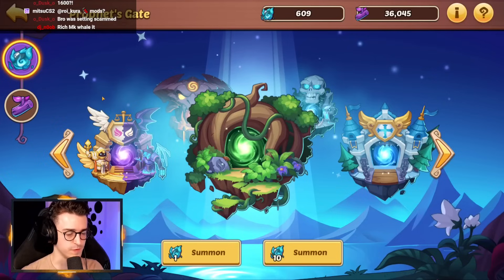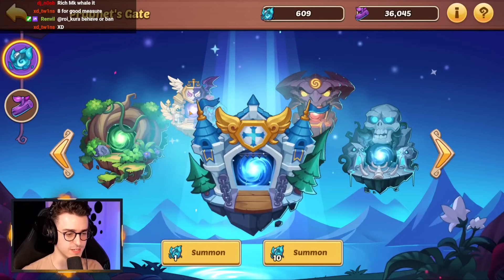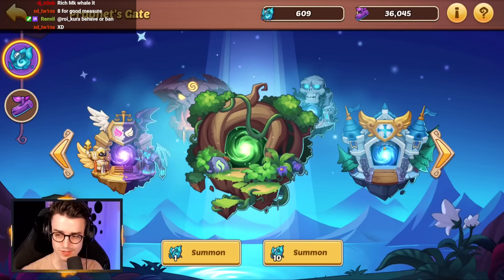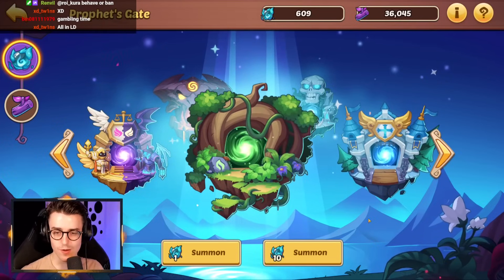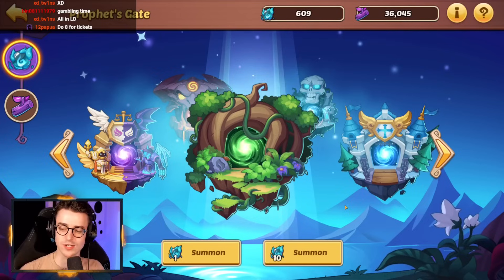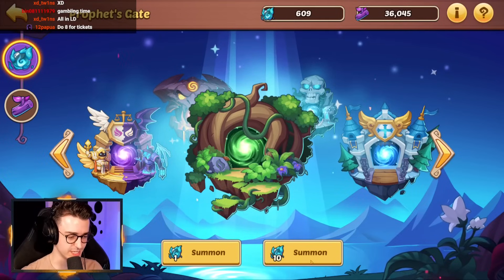So if we go take a look at our Profit Tree, I'm on 600. We'll do double batches in everything, except probably Fortress or something. All in on Light and Dark? No, we've done that once for content, but I actually do need hero copies at this point, so let's send it.